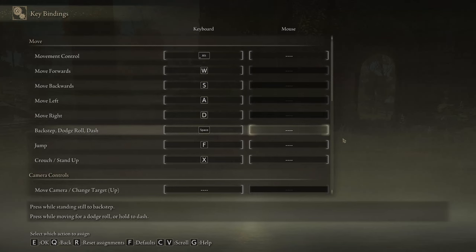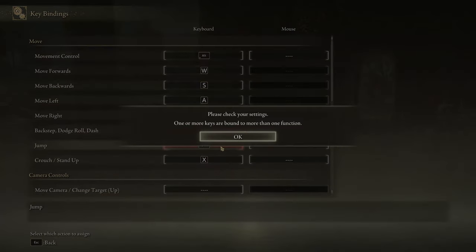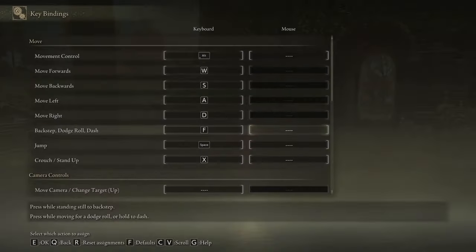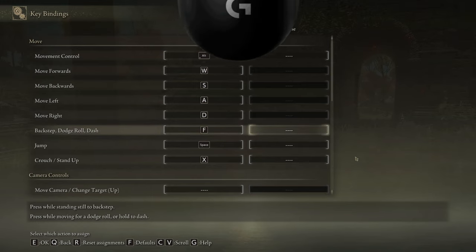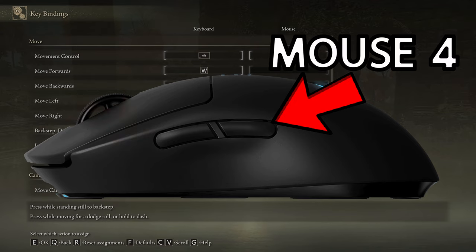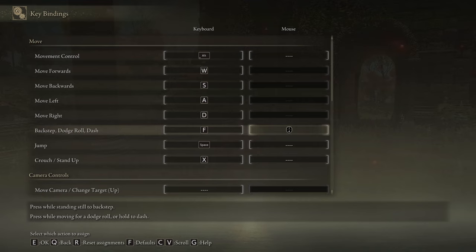At first glance you can see this game has some wonky default bindings — I love using the F button as jump. The first thing I did was change jump to Spacebar. Now we have to figure out a back step, dodge roll, and dash button. You could swap that to F, but here's the important thing: you not only tap this button to dodge roll or back step, you also hold it down to sprint. Holding F while sprinting is real weird. So instead, I personally use a mouse side button — I use the Logitech G Pro Wireless Superlight, which has two side buttons. For the back step, dodge roll, and dash, I use a mouse button — whichever side button you feel most comfortable hitting, since you'll be hitting it a lot.